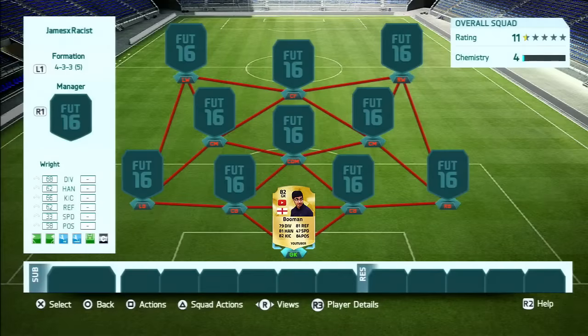Let's start off in goal with Booman. I've given him an 82 rated card: 79 diving, 81 reflexes, 81 handling, 82 kicking and 84 positioning. I think he wanted to play centre back or centre mid, but goalkeeper was the only position available for him, so I've been nice and gave him decent stats.